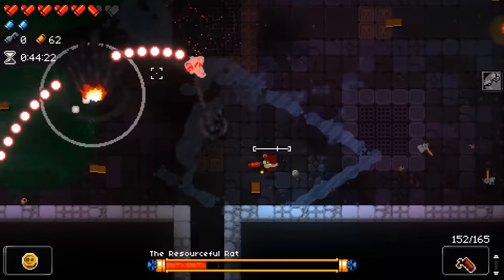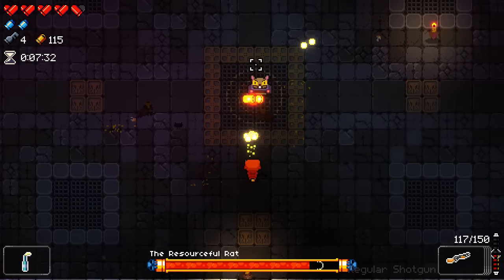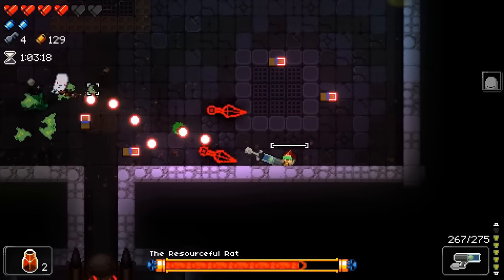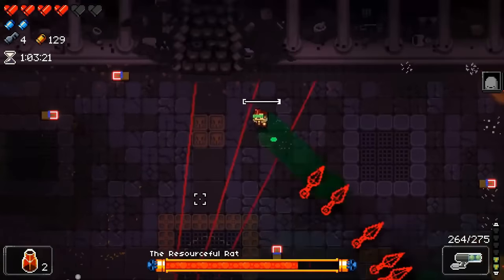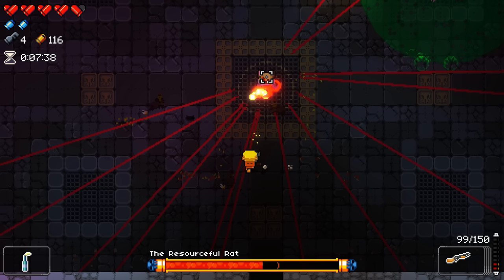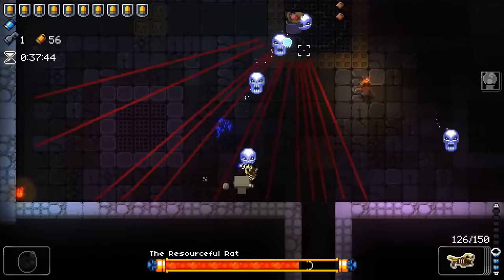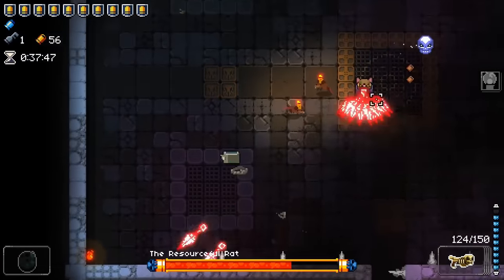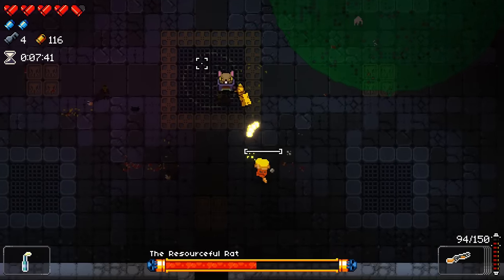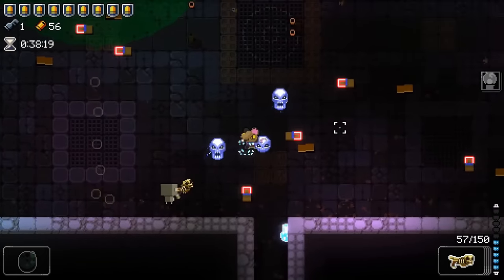The rat can also quickly throw out some kunai when he ends the whip attack, and in fact he can fire off these knives after many of his attacks, so always be on the lookout for the red laser lines. The rat also has an attack where he fires off many kunai in your direction. The spread depends on your position: stand close and the spread is large; stand at a distance and the spread is very tight. Don't stand too close, and as long as you're moving around in a circle, you can dodge right as they are thrown.